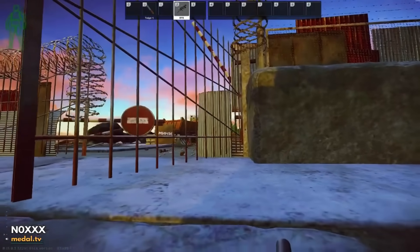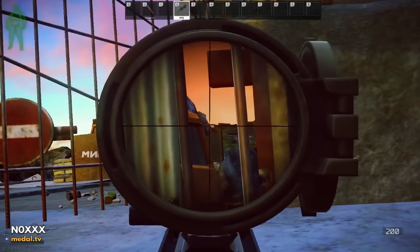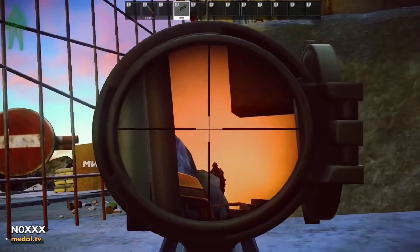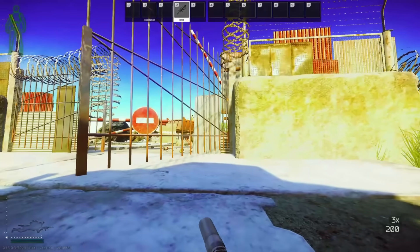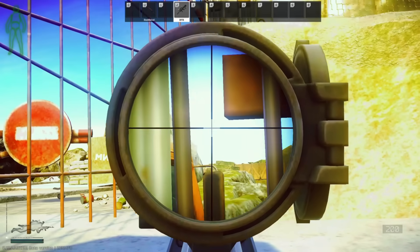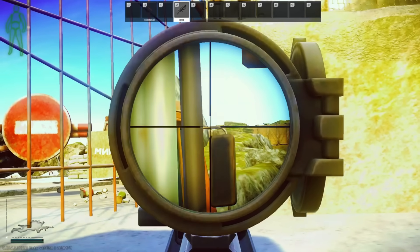These next clips are me killing the bugged top left guard. When I said you can only see his shoulder, this is what I was talking about. To kill this guy, you pretty much just have to keep repositioning in this pixel peek until you can hit him. He stands up and then you have to kill him before he kills you, because he can kill you. You pretty much just keep shooting his shoulder until he stands up — it's really annoying to kill.